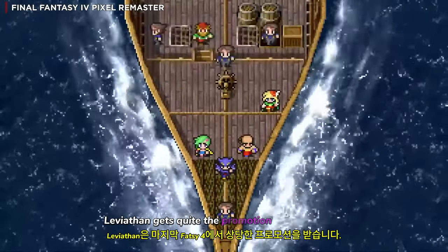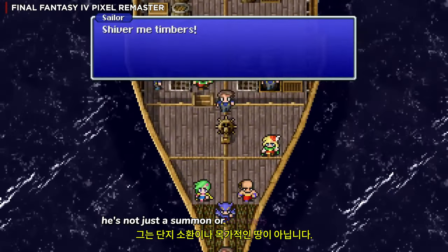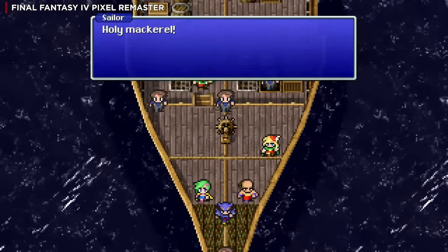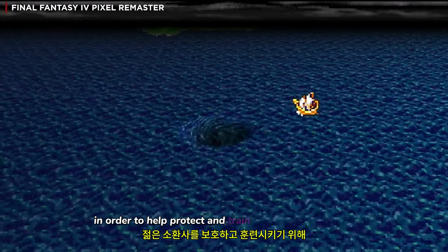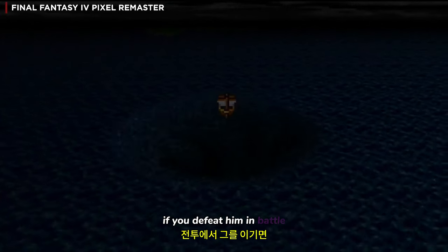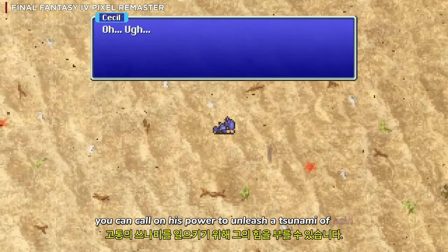Leviathan gets quite the promotion in Final Fantasy IV. He's not just a summon — or eidolons as they're called here — he is their king. He plays a big role in the story, as he breaks apart the party in order to help protect and train the young summoner Rydia. Later on, if you defeat him in battle, you can call on his power to unleash a tsunami of pain.